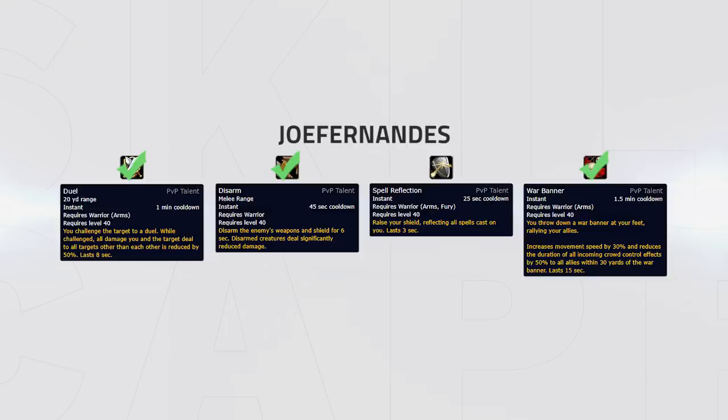I personally would take Disarm, Jewel, and War Banner, although most combinations of these four honor talents would work and could depend on your ability to use them — simply use whatever is working out best for you. Blizzo personally prefers taking Disarm, Jewel, and Spell Reflection, whereas Zray usually goes for Jewel, Spell Reflection, and War Banner. Give these honor talents a try and use them to their full potential before deeming them unworthy.